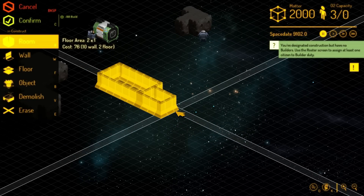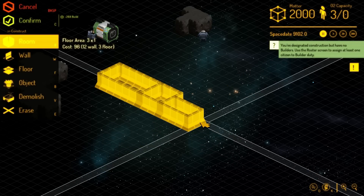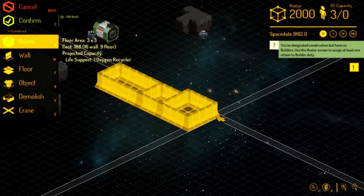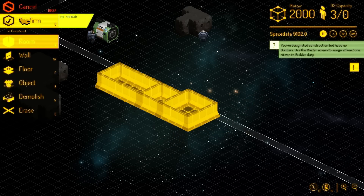I'm gonna build a room right here — this is a future plan part, we're not using it right away. And then finally a three-by-three area that'll allow us to build some form of oxygen regeneration. We're gonna confirm that building.